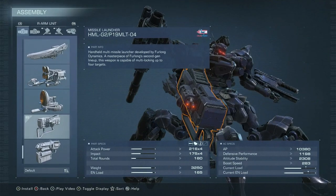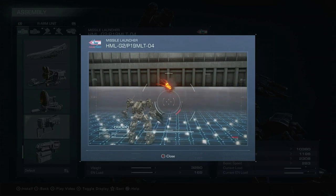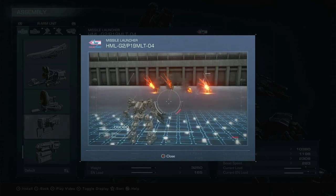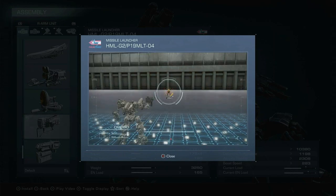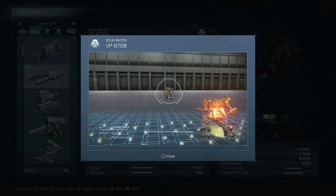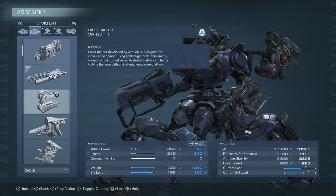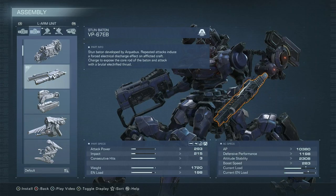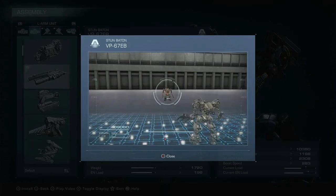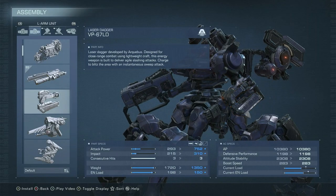For primaries we have the Box Missile Launcher — a very solid, constant firing missile launcher with a fire rate so high you'll get constant value out of it. Its tracking is very solid, and overall very good for keeping the stagger meter up at almost any range. Next we have the Stun Baton, probably the worst melee weapon in the game, considering its counterpart the Laser Dagger is better in almost every category. This is just not worth running; it would be considered decent if its counterparts weren't way, way better.